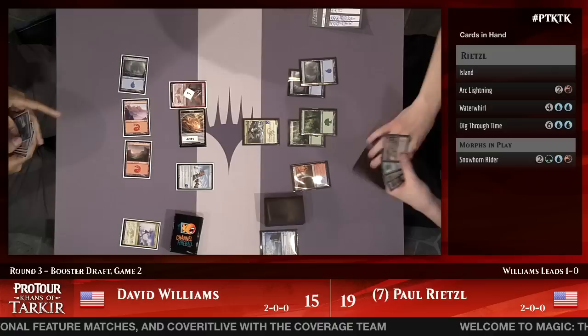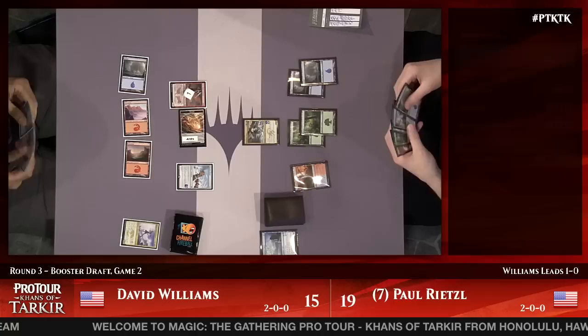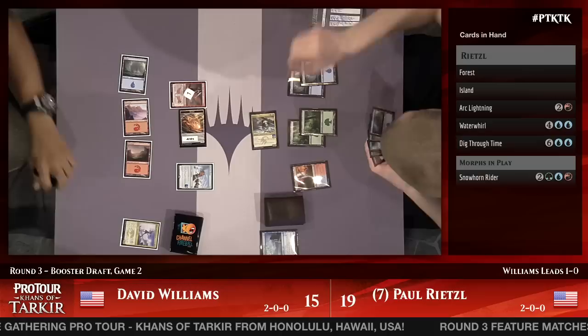Dave Williams is lamenting the fact that he's stuck on three lands. He says 'well I got three lands, you got a 5-5 trample — I like your chances a little better than mine at the moment.' Paul Rietzel agreed. Williams has Force Away, Ghostfire Blade, and five power on the table. Rietzel has now played two morphs back to back, neither face up.